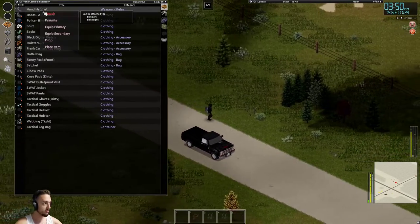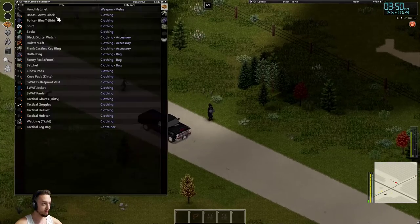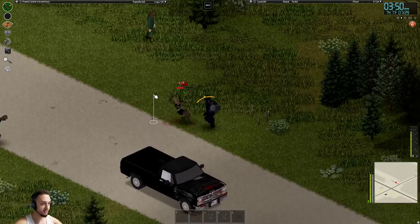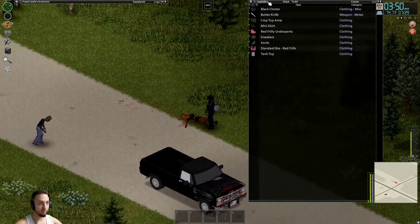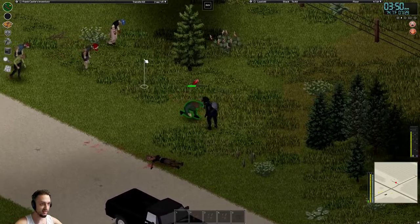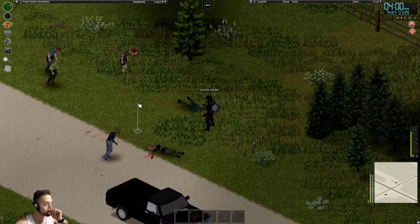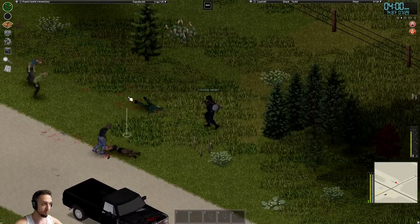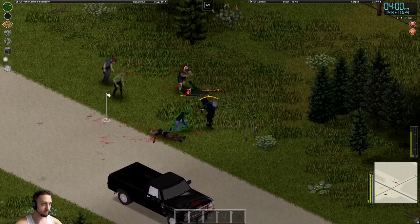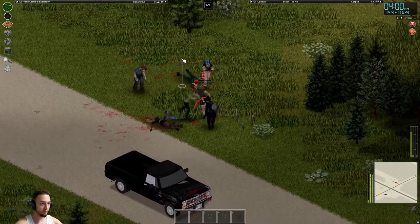We'll be using a lot on this spear. This spear has been putting in work. Where's my hatchet at? There we go — why is this not out? Alright, we'll take all these guys out. I think I'm going to bring them right over here so we don't even have to get them out of the road. Yeah, I got this hand hatchet — it seems to be pretty good.